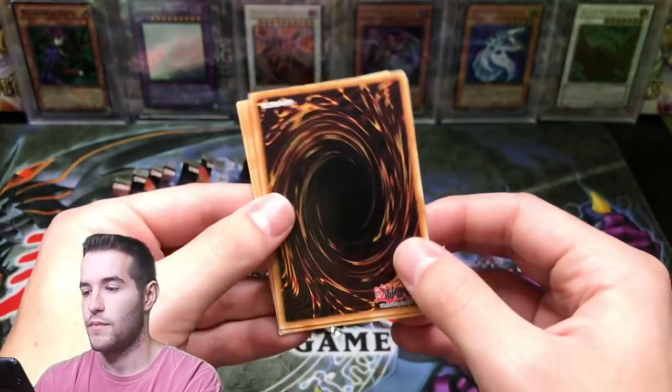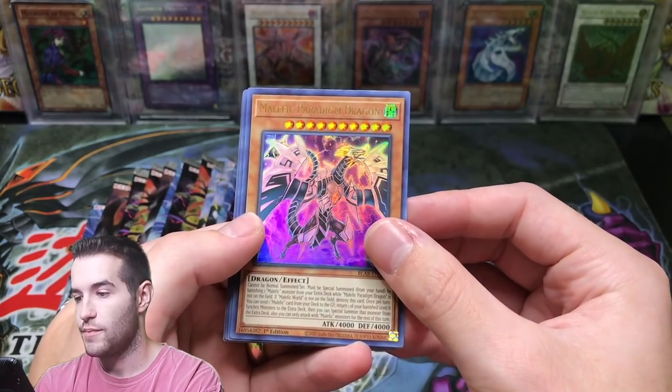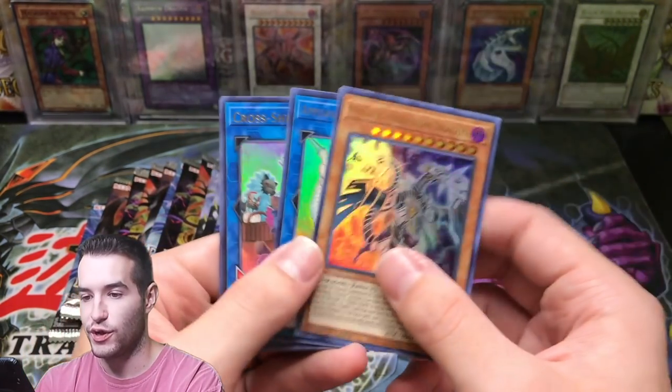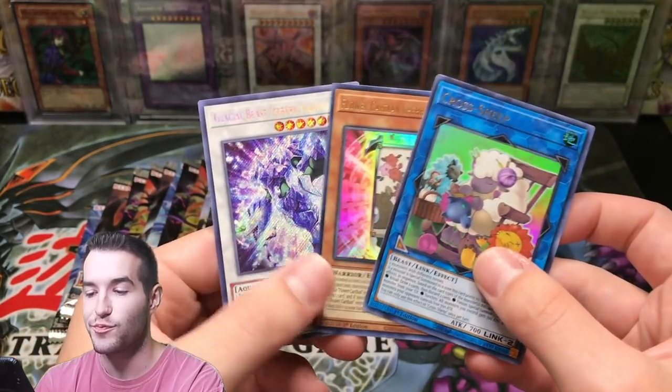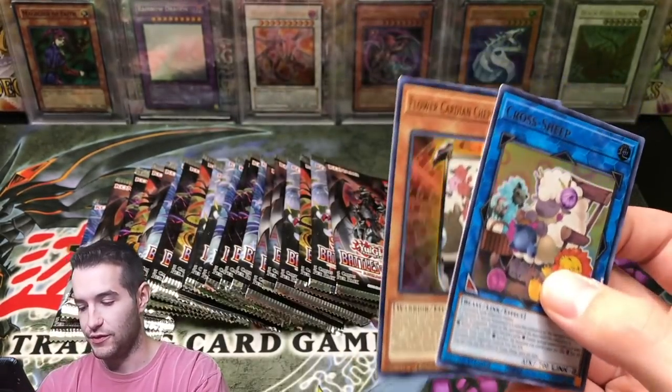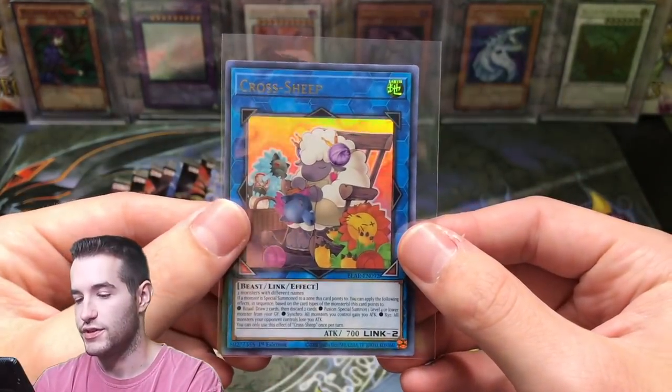Next pack. Malefic Paradigm Dragon, Flying Laundry Dragon, Cross Sheep — I forgot about Cross Sheep, that's a good ultra — and Glacial Beast Iceberg Narwhal Secret Rare. Cross Sheep, pretty sweet.